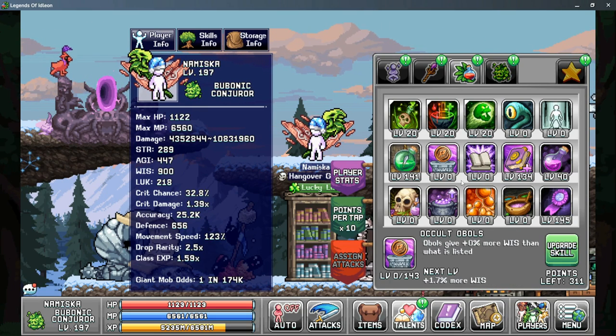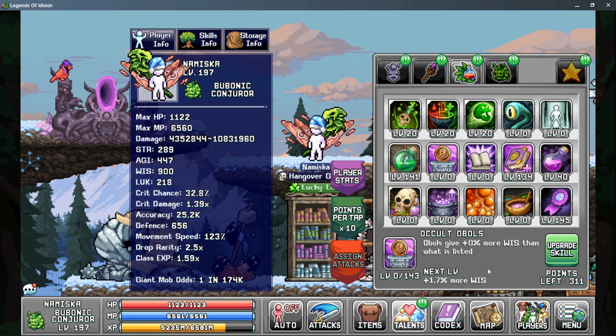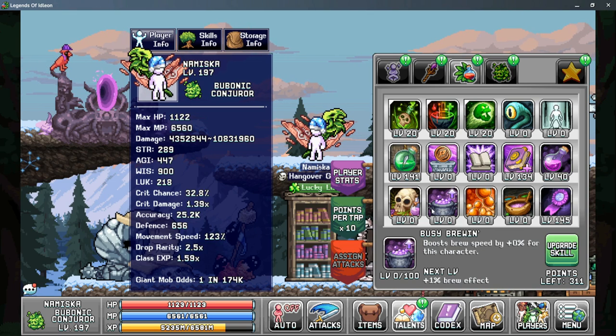Our next choice comes down to what utility you really want. Shielding a Statue gives no real big benefit to your Shaman's damage. You do get a small boost from Occult Obols based on how much wisdom you get from your obols — at 100 points this is only about 70% more wisdom from your obols, so it's really not much of a gain. Personally, I think it's better to put your points into Cranium Cooking or Busy Brewing, as these can really help increase your alchemy gains while AFKing on your Shaman.